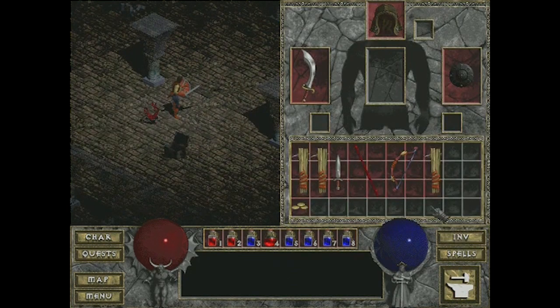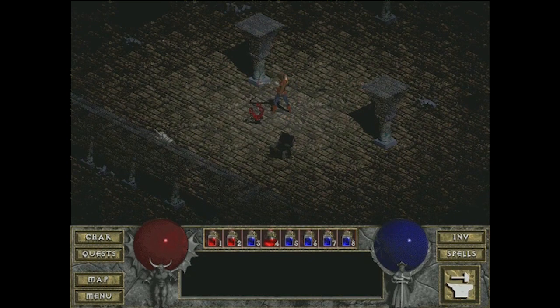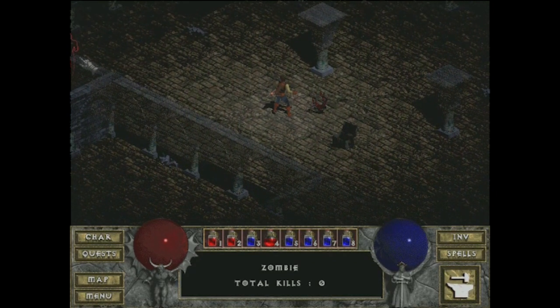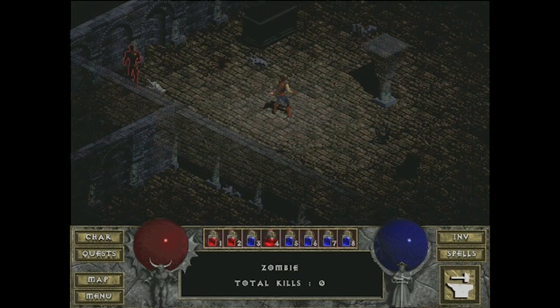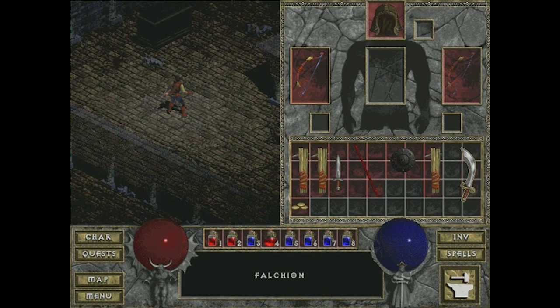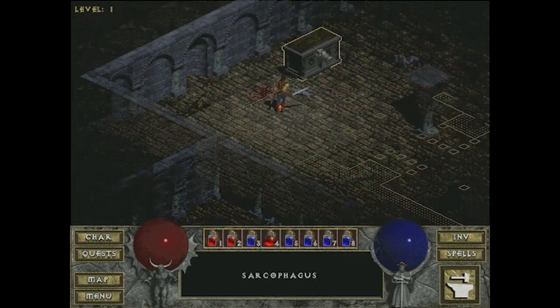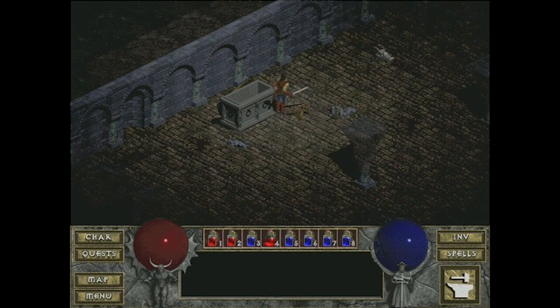A big lesson Blizzard learned from the Warcraft days was that people liked real-time strategy and multiplayer. Diablo was actually developed by a company called Condor. I'm checking out a bow here by the way — if you hold shift and click you'll just shoot. The ranged weapon is good for killing guys at a distance. The rogue is actually better with the bow, but anyone can use anything as long as you have the right stats, which is what I like about Diablo.